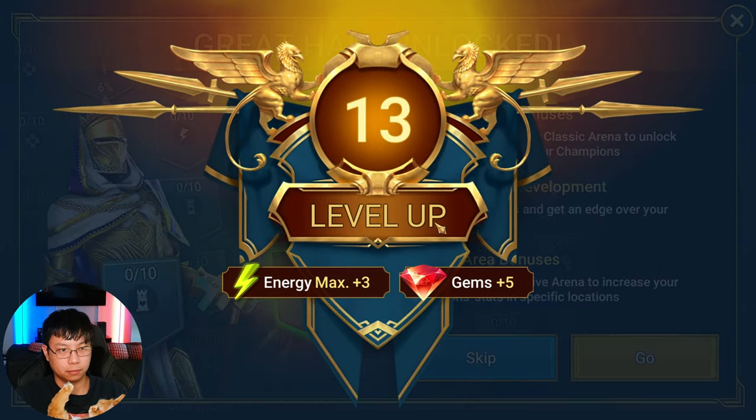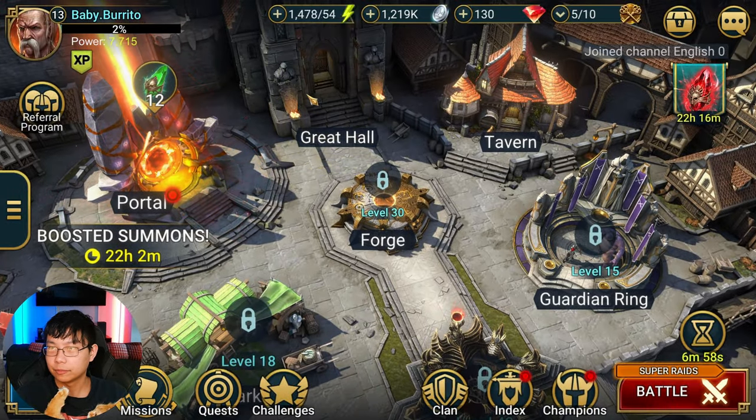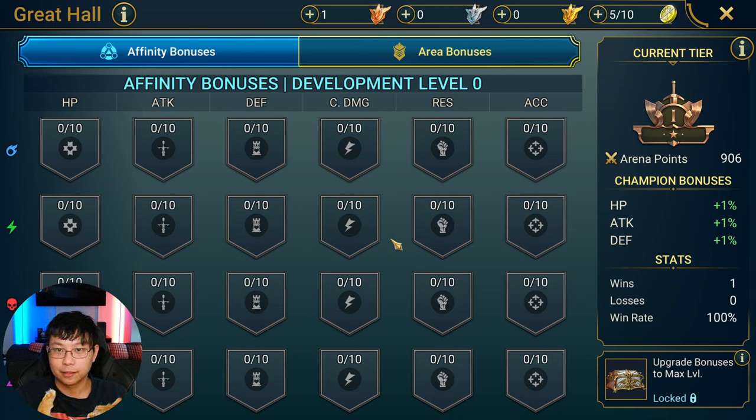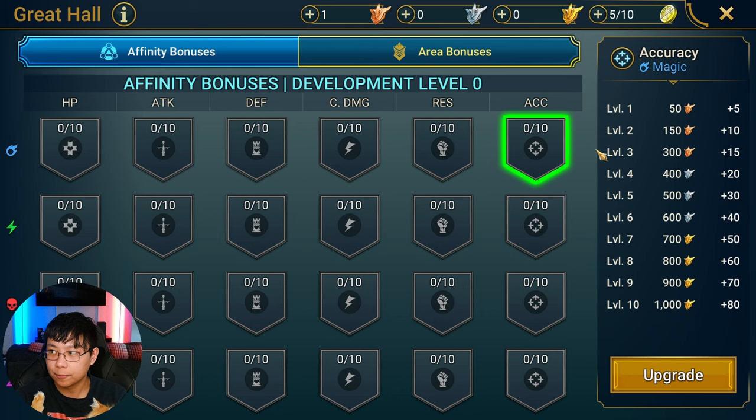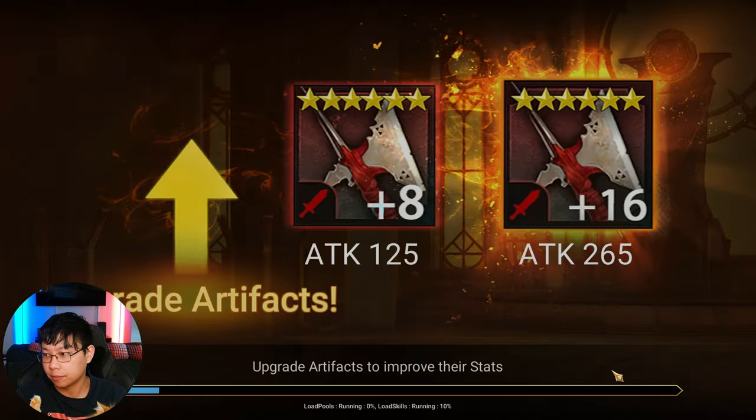Great Hall unlocked. Here we use our tokens to upgrade certain stats: HP, attack, defense, crit damage, resistance, and accuracy — for each of the four different affinities. For example, if you upgrade accuracy, any magic champion you have gets a flat boost to their accuracy. You get tokens by doing arena, so you just go into arena and start going.